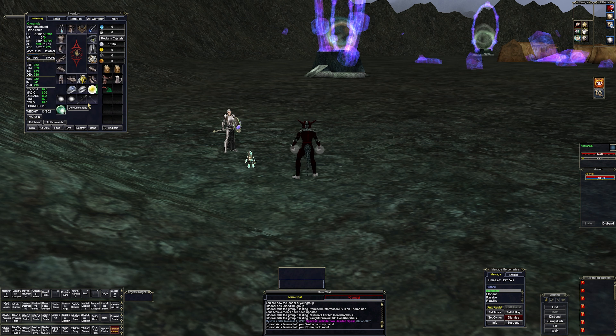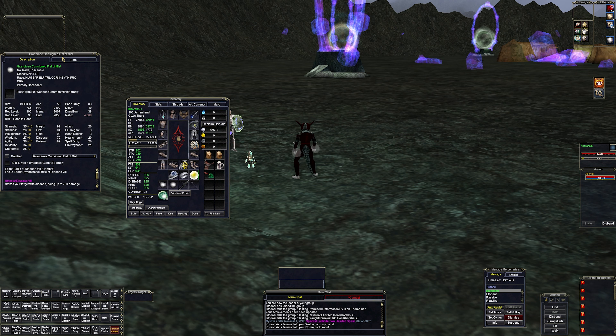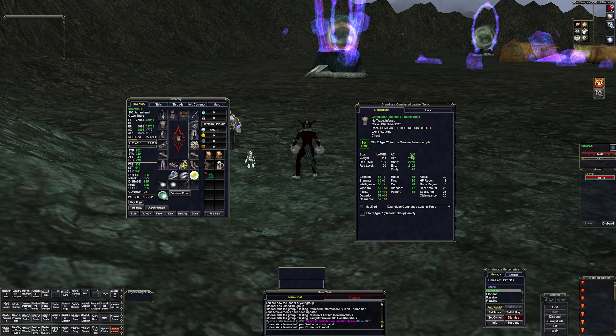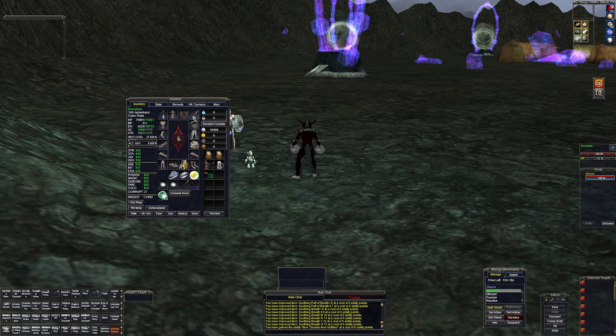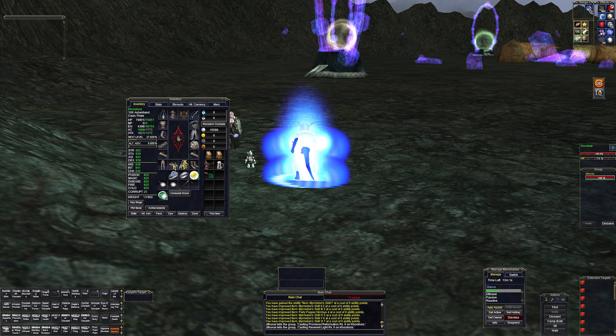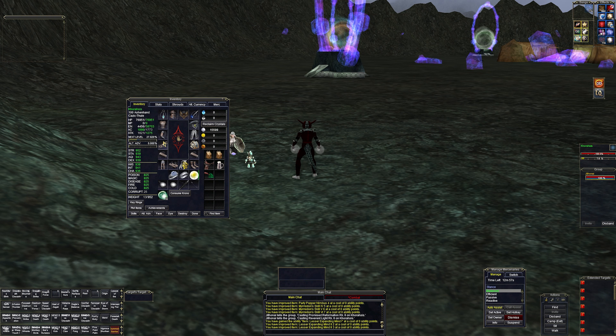Let's take a look at our weapons. We have a 4.3 ratio fist weapon, which looks pretty decent. My level 93 monk Tawani has a five ratio, so keep that in mind. This armor is level 90 requirement, so it isn't exactly top of the line, but let's click everything to get the AAs — that should give us around another 2,000 hit points. Expanding Mind isn't really useful for us, but we might as well click everything we can.